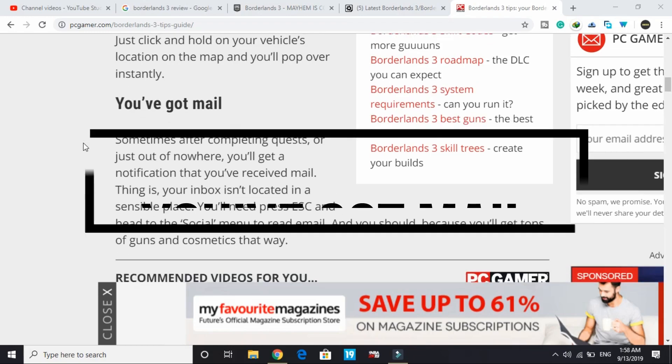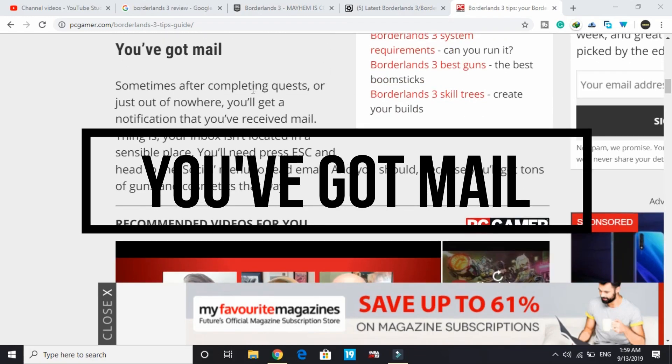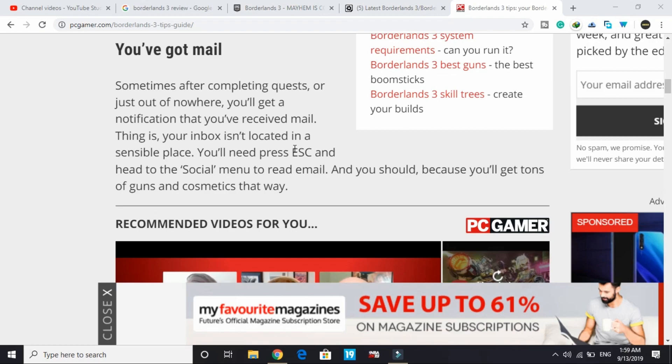The second tip: you've got mail. Sometimes after completing a quest, or just out of nowhere, you'll get a notification that you've received mail. Your inbox isn't in a sensible place — you'll need to press the Social menu to read your email. You should check it regularly because you'll get tons of guns and cosmetics that way.